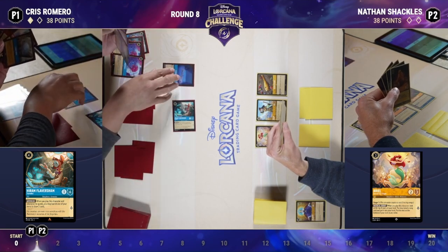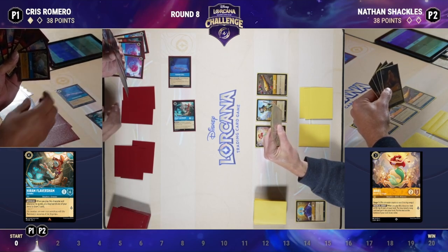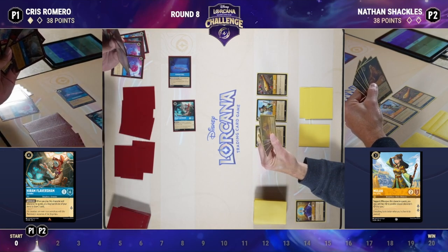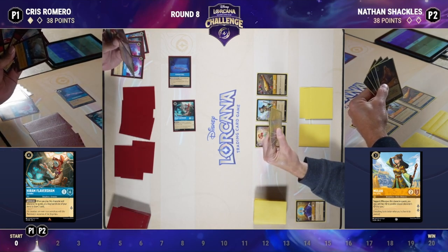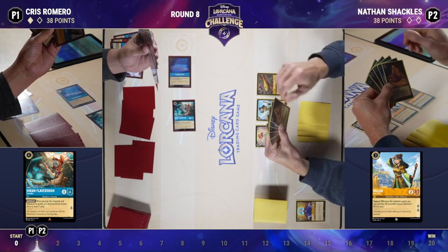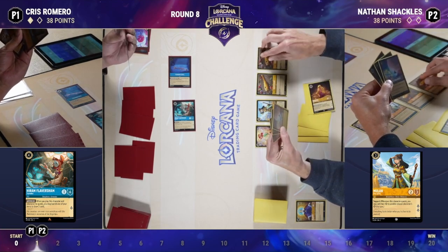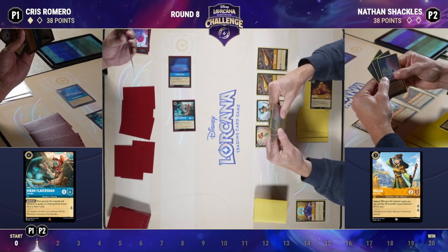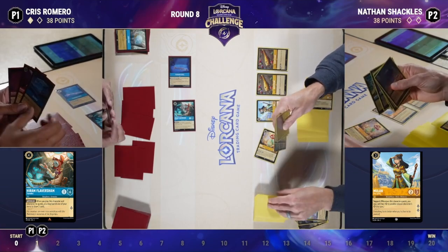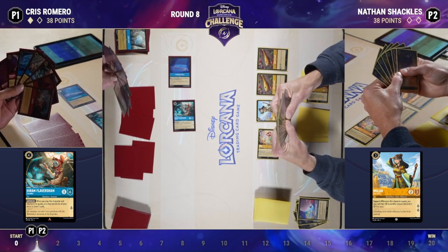Chris inks the second Flaversham and opts to play Fishbone Quill — once again insulating against the possibility of Nathan having Whole New World, opting to not prioritize draw above everything else. He wants to utilize the cards in hand before they're potentially discarded. The more ink you have, the better you can do multiple things where your opponent can only do one. We're trying to use those cards in hand before they are discarded, rather than just prioritizing the draw engine, because if the opponent sees a big hand they'll prioritize playing Whole New World to increase that card differential.